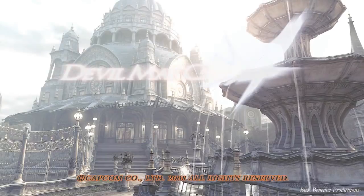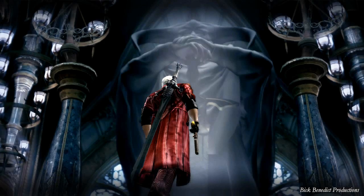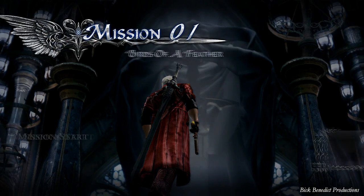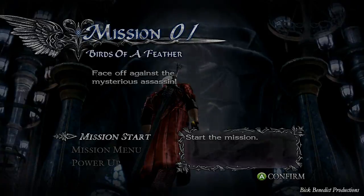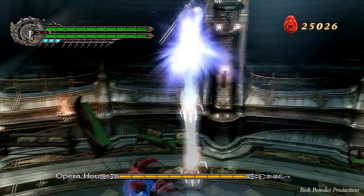This is the first mission. We're going to be playing on the hardest difficulty, Dante Must Die difficulty. This is Mission 1, Birds of a Feather. You're going to be fighting — it's kind of like a doppelganger fight versus Dante.